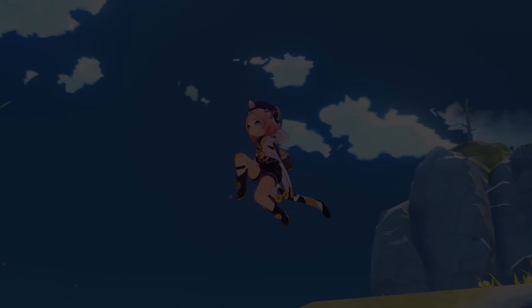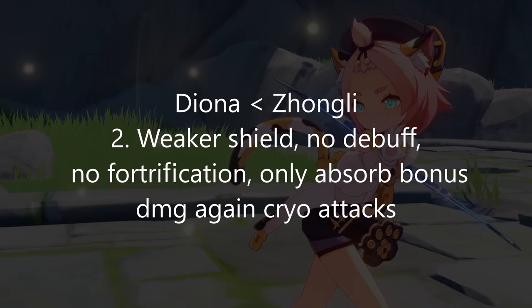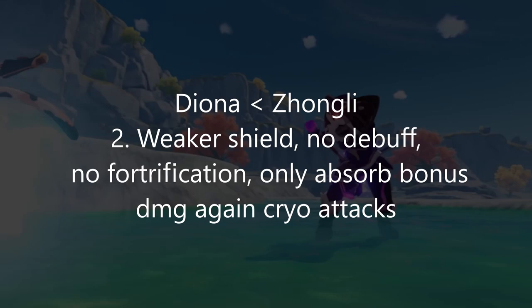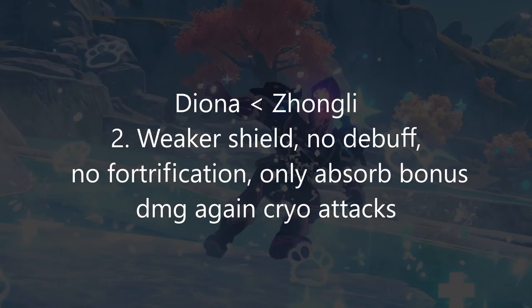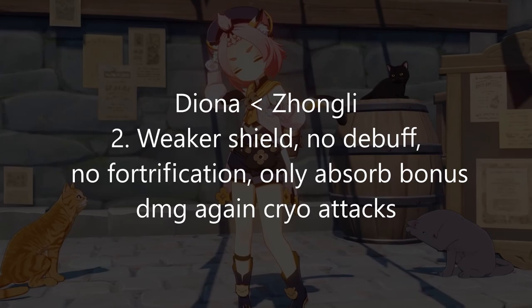Her ascension stat is cryo damage, which is not very useful in most cases as she would like to stack HP. Her shield is weaker compared to Jean-Li's, and what makes it worse is that Jean-Li's shield can fortify and apply debuffs on nearby enemies. On top of that, since Jean-Li has a Geo shield, it has 100% absorption against all elements, whereas Diona's cryo shield only has the 250% absorption rate against cryo. But she is rarely used against cryo enemies.